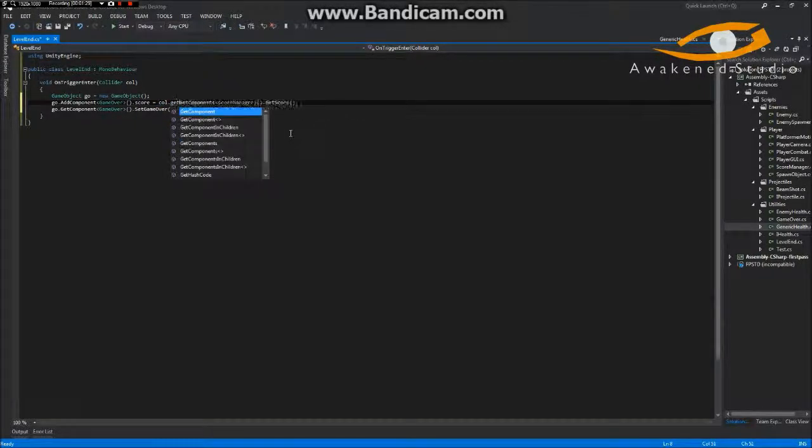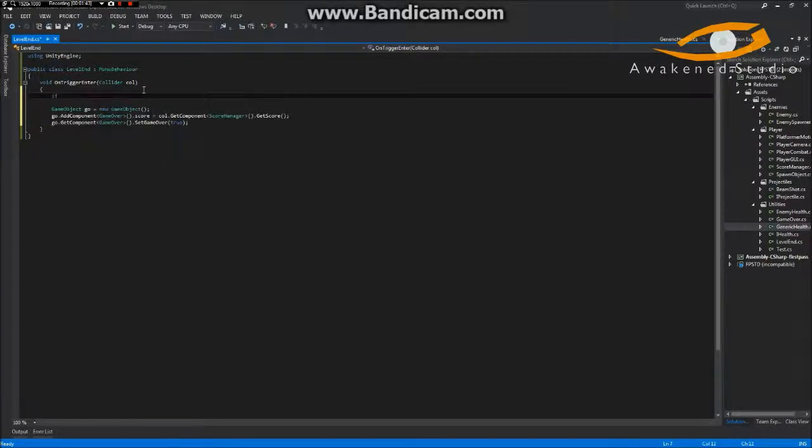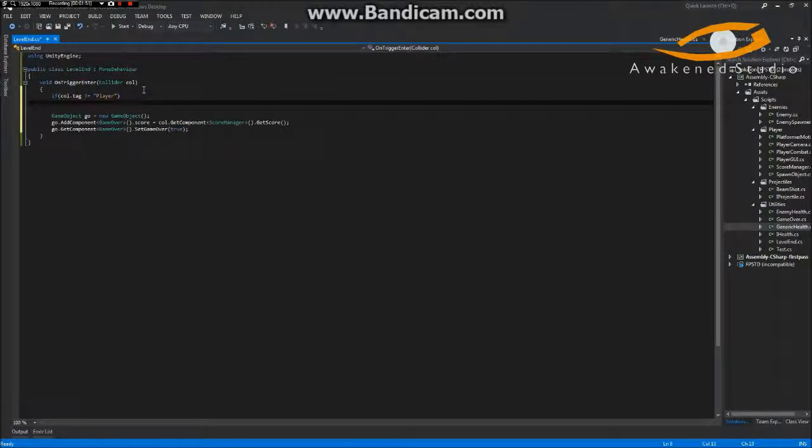We need to access the player's score manager, so we'll use collider.GetComponent — this takes the colliding object's component and gets their score. However, if an enemy bumps into this we don't want it to throw errors, so we'll add a check: if collider.tag does not equal 'Player', meaning it's any other game object besides the player, we return and don't process any of this code.